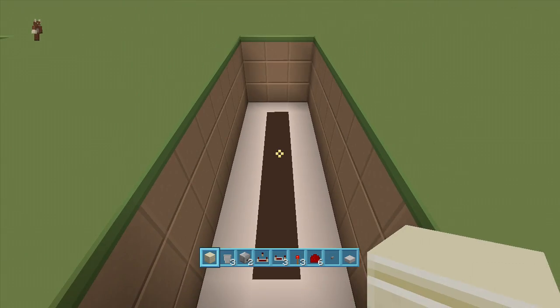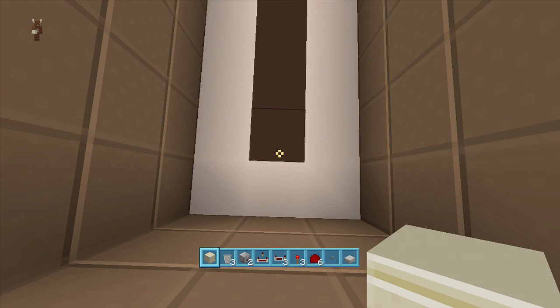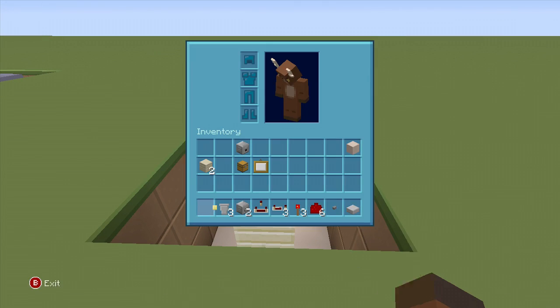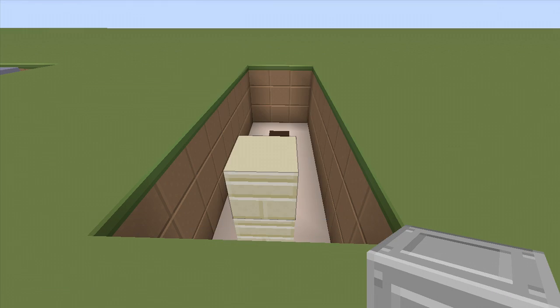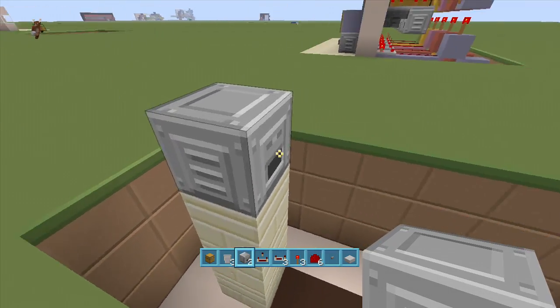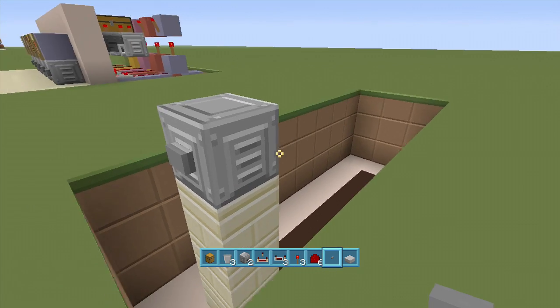Once you've got everything, your one by seven dug down three, come all the way to the bottom front - this is where our slot machine is going. Come up three blocks from here - one, two, three - and that's where our slot machine goes. Take out a dropper; this is the front of your slot machine. Turn this way and put a dropper facing towards the back, then go into sneak mode and put a button right off the dropper.